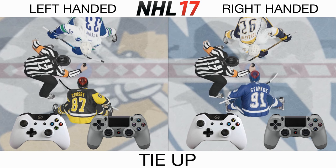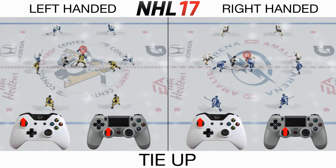This is how to tie up someone. Don't touch anything. As soon as the ref starts to move, press your left stick forward.